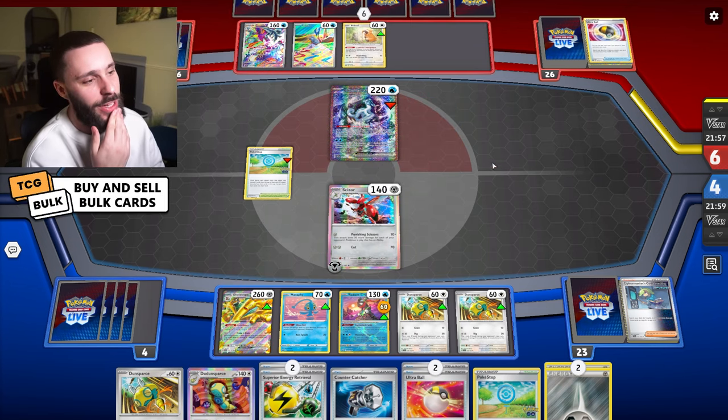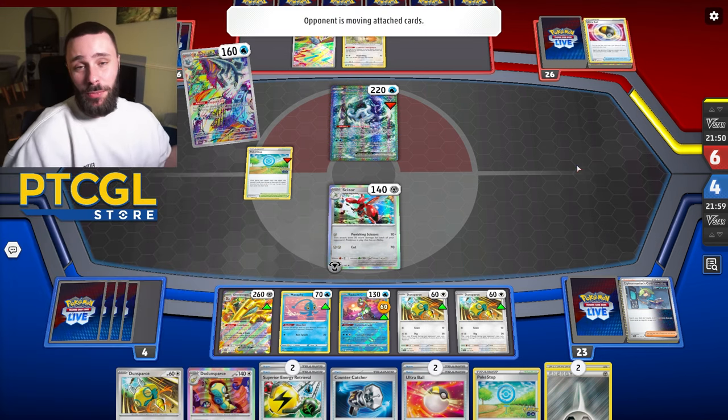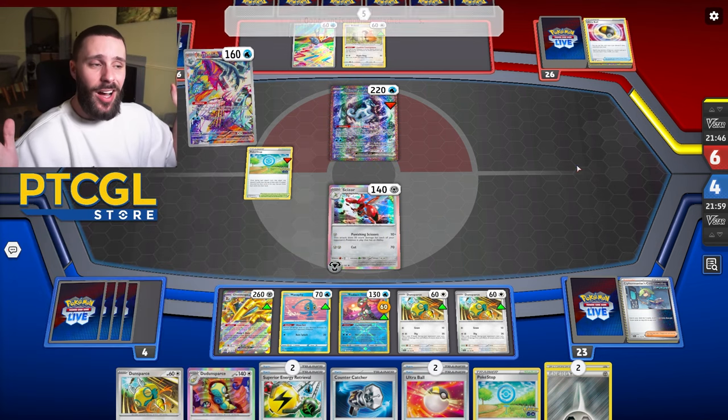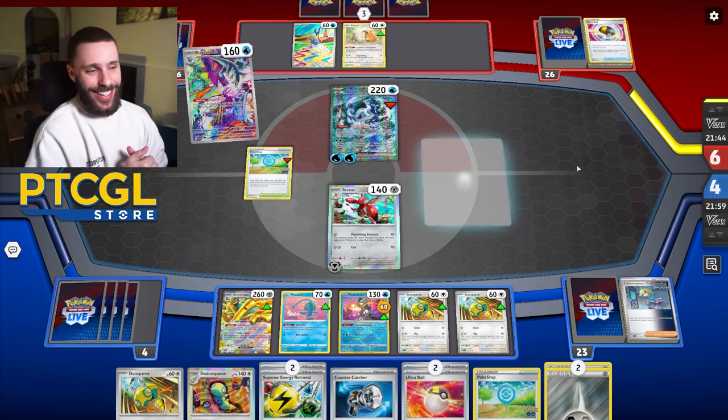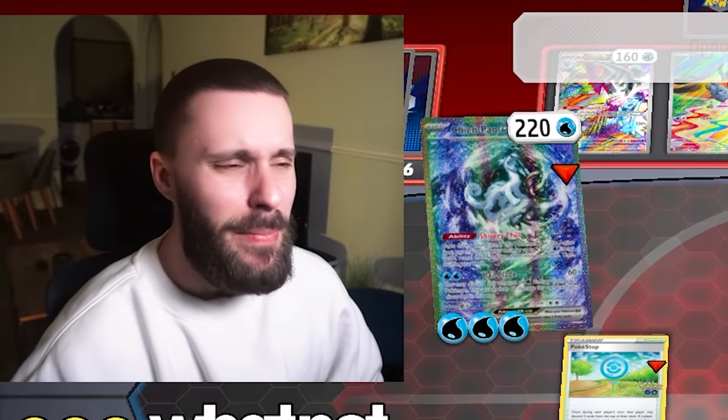They're going for a retrieval and recovered some energy - they do need three so they'll likely have that. Another good thing for Scizor: Iron Hands can't even KO it, baby. Well, apart from in the other Iron Hands deck but we don't talk about that - it's a whole different matchup. There's the KO, but it's just not looking good.